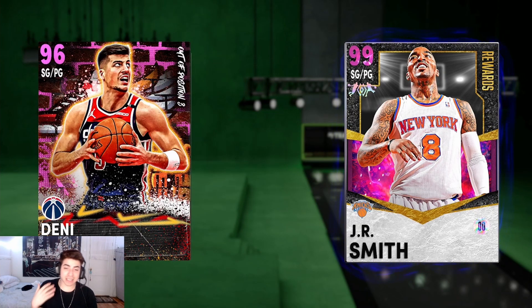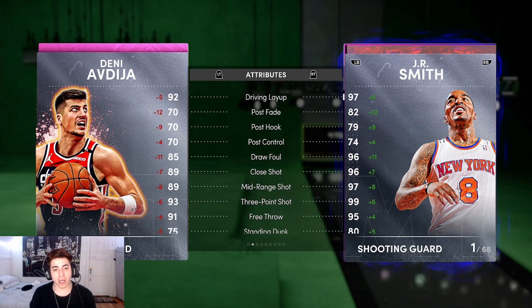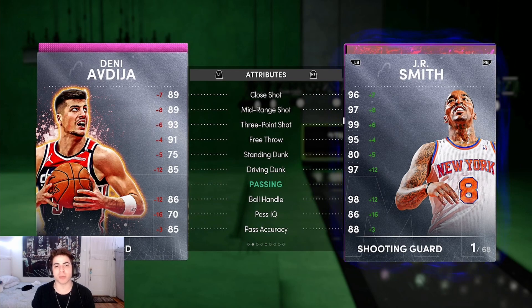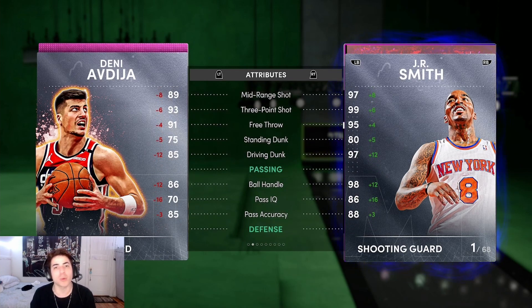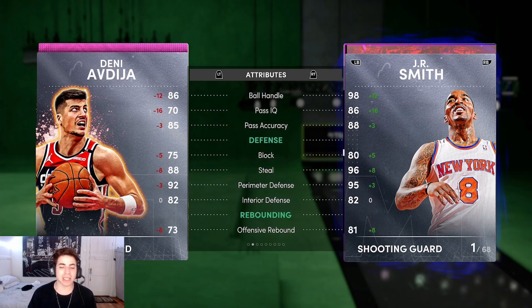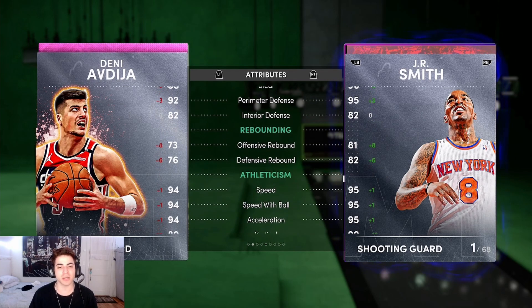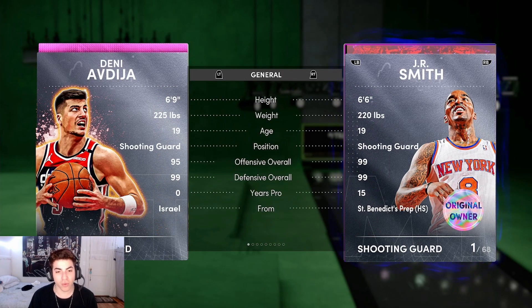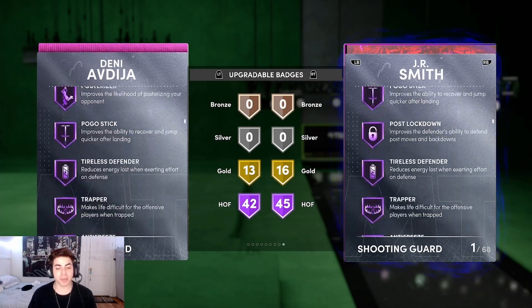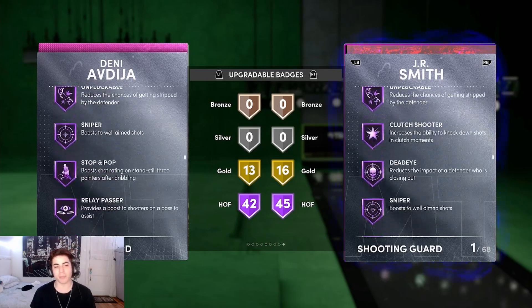At number 7 we have Deni Avdija — one of my personal favorites. He's on my team at point guard but he's a good shooting guard too. He's 6'9, 225, with a 93 three-ball. His jump shot is cash — one of those quick jumpers you can get off even with somebody running at you, kind of like Steph Curry in real life. He's got an 86 ball handle, the curry slide, pro 3 behind the back, 92 perimeter D, 82 interior D, 94 speed. He has deep threes, circus threes, all the shooting badges and playmaking ones — stop and go, bullet pass, you can dime people with this card.